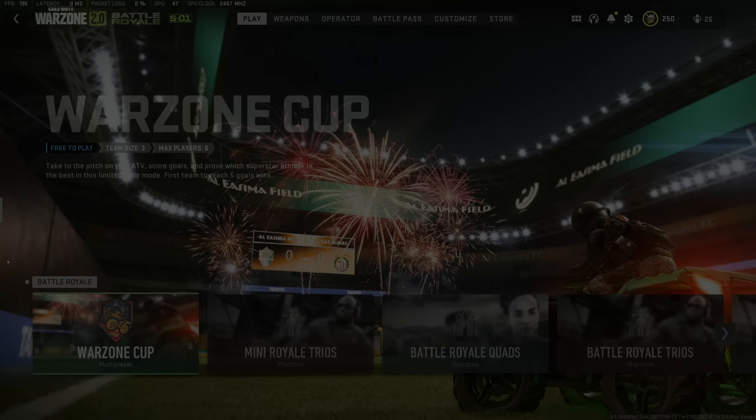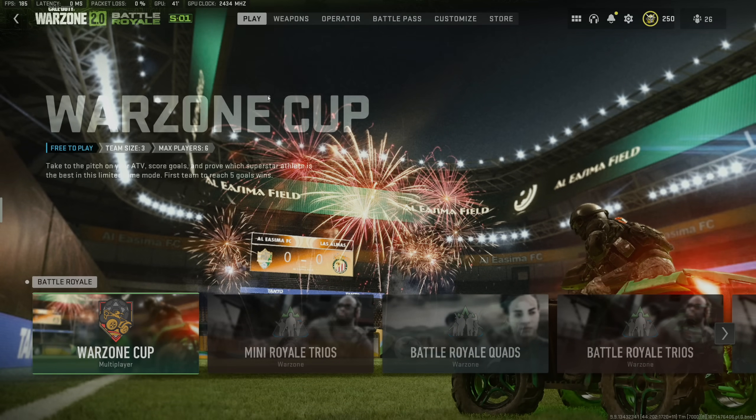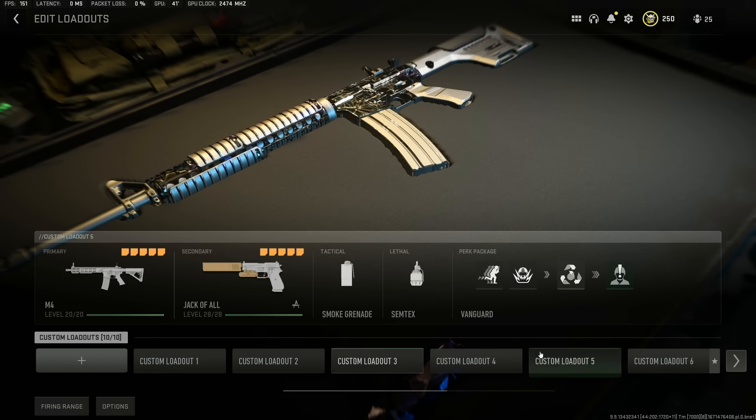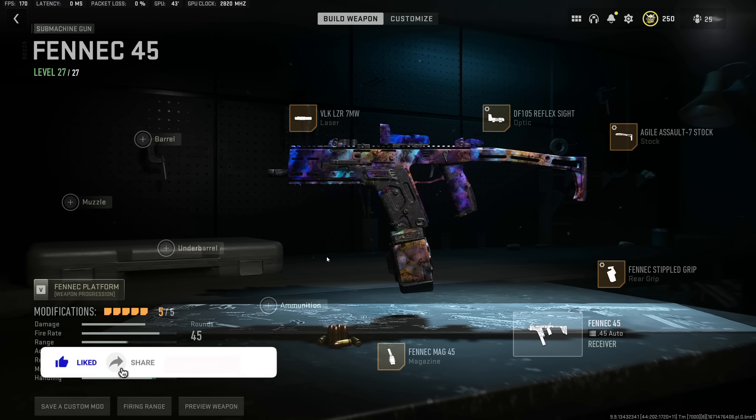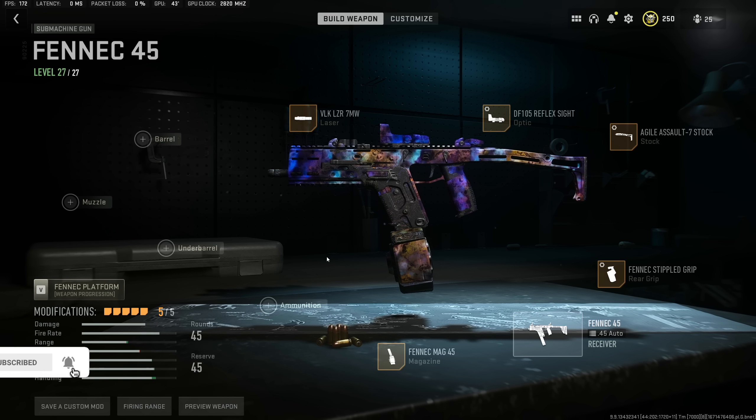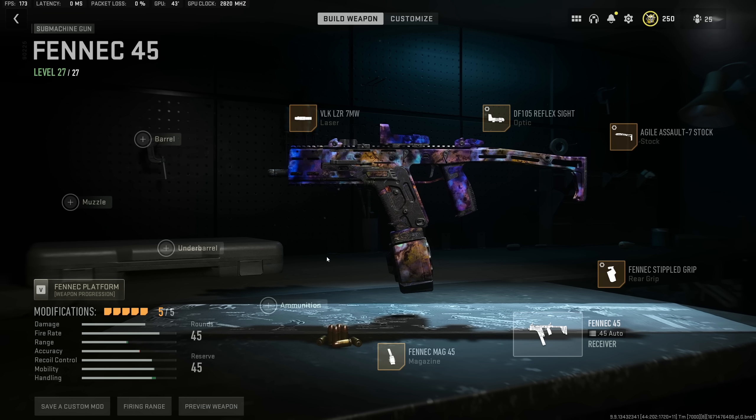Hey, what's up guys, Metaphor here. Today we have my new official best sniper support build for the Nec. I'm running the SPX and the Finek in this gameplay and I dropped an absolute banger. Near the beginning of the game I didn't get too many kills, but we had like 12 kills with like 30-something up, and we ended up dropping a 30 kill game — 30 kills without being able to reset UAVs and no bird's eye, which is massive on the current patch.